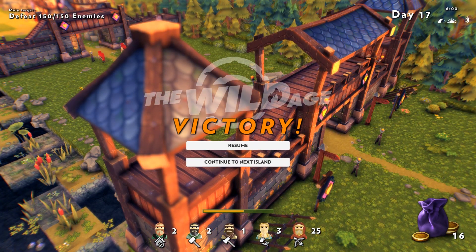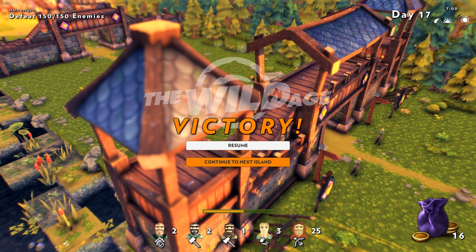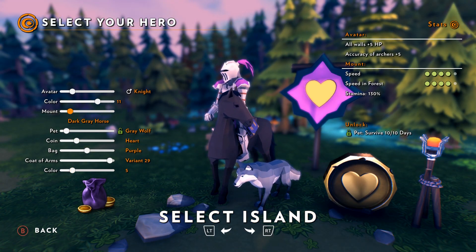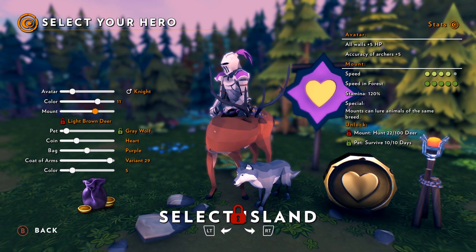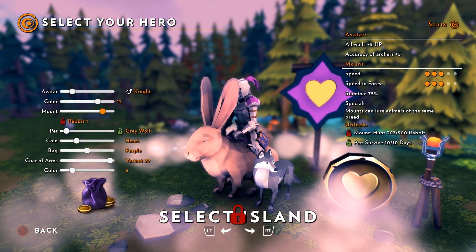Okay, so note to self — before the third blood moon, I gotta have T4 walls. Well, that's fair — makes sense, honestly. So we've finished that. That gets us to the triplet tower, so we can go up to three guys on a tower. Improved farm? Yeah, improved farm's probably worth it. Okay, let's go back a second. So we don't have any of the bears yet. How do you get the tigers? Finish eight. Hunt deer — haven't been very good at that. You have to hunt a goofy amount of bunnies.